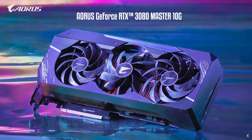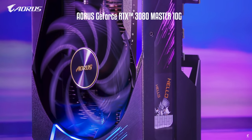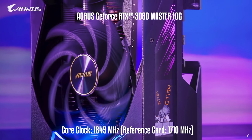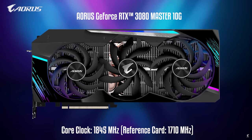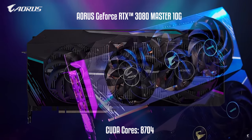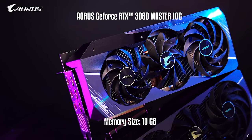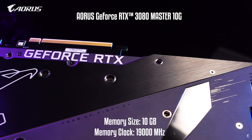They sent out this AORUS GeForce RTX 3080 Master graphics card, and it is a complete beast. For starters it has an increased core clock of 1845 MHz — the reference card is only at 1710 MHz — and then we have 8704 CUDA cores.